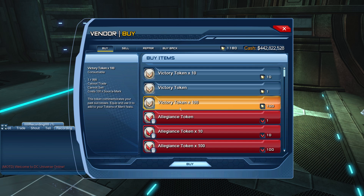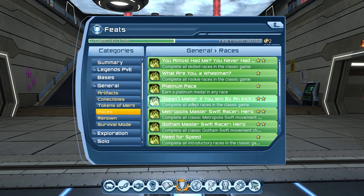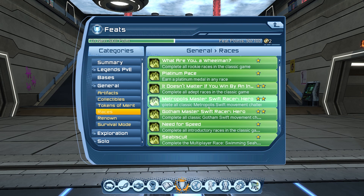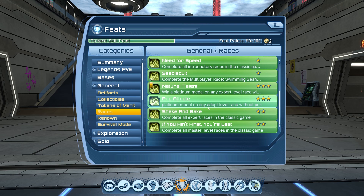Next we have races. Depending on your movement mode you'll have different race locations all around Gotham and Metropolis — this is one of the first things you should focus on. For example, if you're super speed, just Google 'DCUO super speed races location' and you'll get a map. Finish the races and get all the feats — this will take around one to two hours. Best part: once you've gotten all super speed feats, you can change your movement mode using a movement token from the marketplace for about 10 bucks, switch to flight or acrobatics, and get extra feats from those races too.